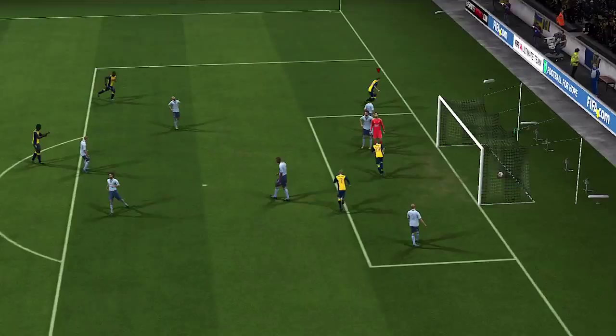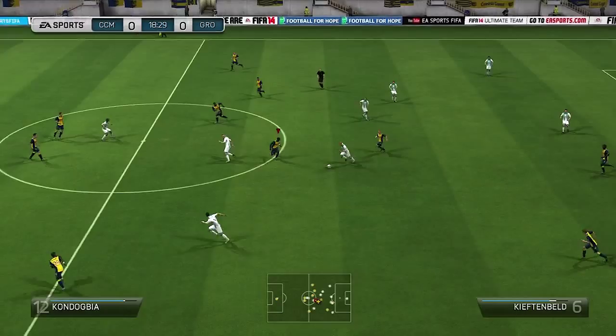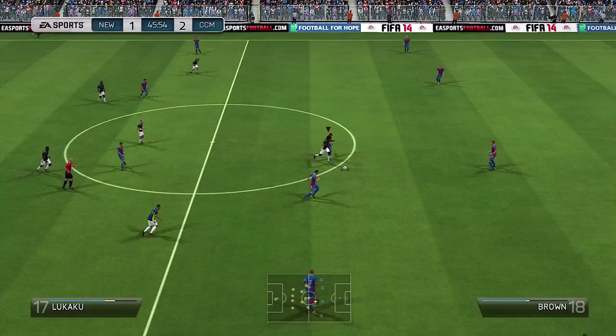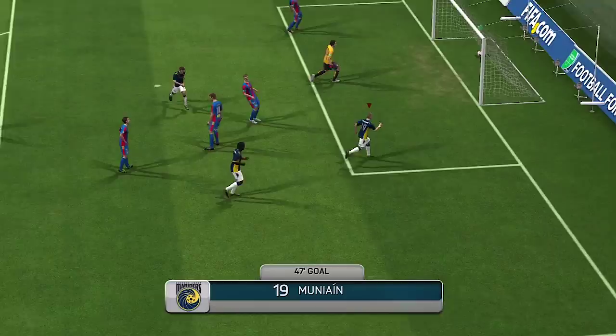First of all, we are going to be taking a look at his assists. This guy has great assists — he's really good at crossing, as you can see on this clip right here. His short passing and his passing into the line of my offensive players is really great. As you can see right here, Kondogbia is able to score after the through ball from Muniain.